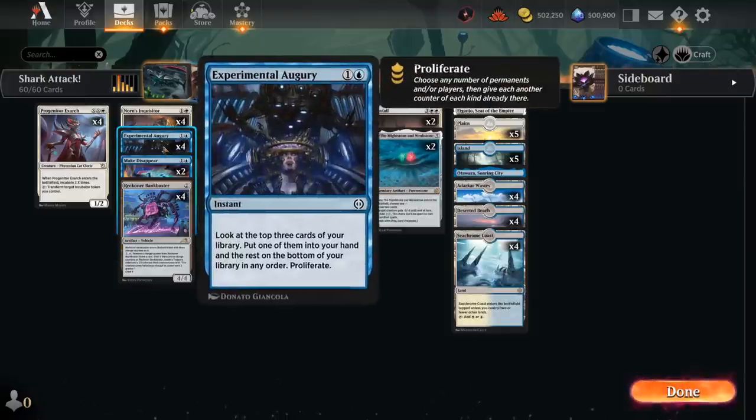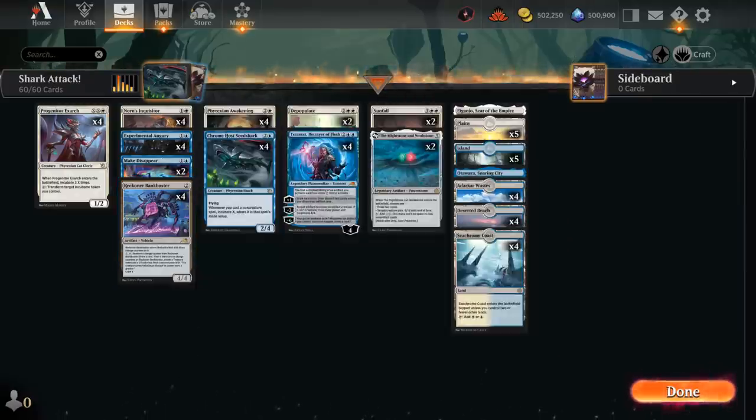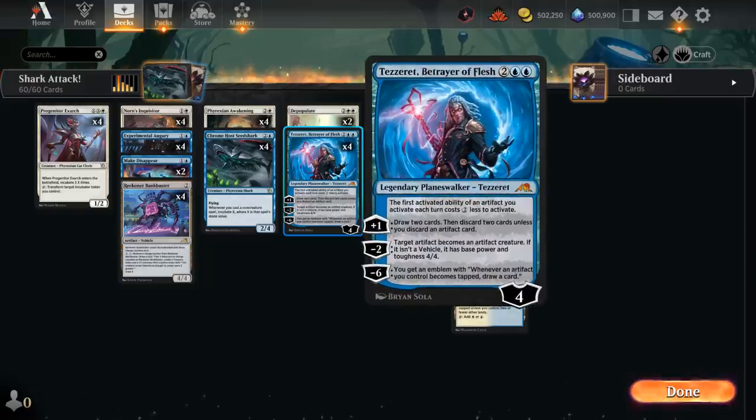We're also playing the full set of Experimental Augury, a 2-mana instant that lets us look at the top 3 cards of our library and put 1 in hand. We also get to Proliferate, meaning we can add extra +1 counters to all our Incubator tokens, as well as extra charge counters on the Bankbuster, and even extra loyalty counters on Tezzeret — so we can quickly reach the -6 ultimate.